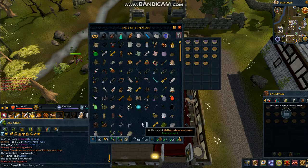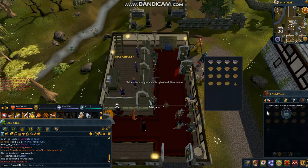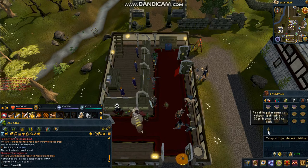How to get there: I get there easily by just using a Juju Teleport Spirit Bag, which you can buy off the Grand Exchange for about 3k. As far as I know, this doesn't have any requirements to use, so you just teleport with it.